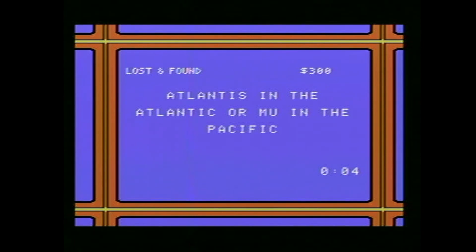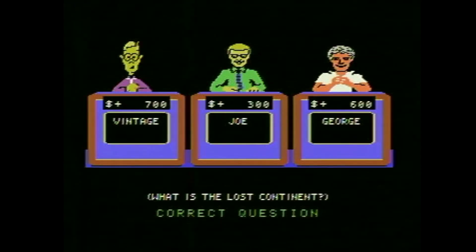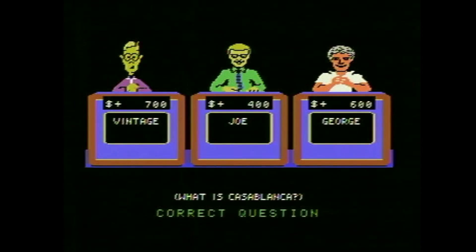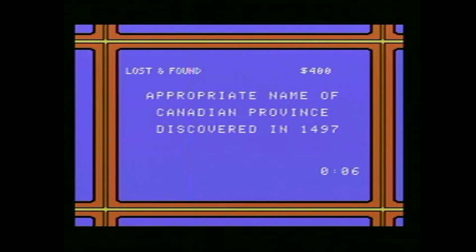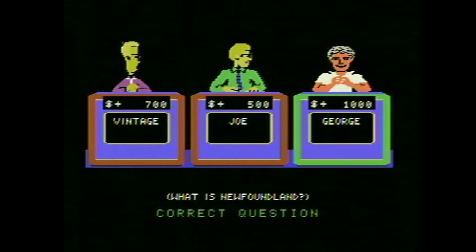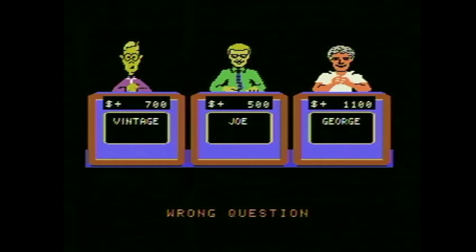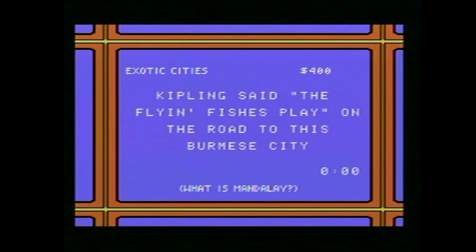Lost and found: Atlantis in the Atlantic or Mu in the Pacific — lost city? No, lost continent. Exotic cities: site of Churchill-Roosevelt 1943 conference and Bogart-Bergman 1942 tryst — Casablanca. Appropriate name of Canadian province discovered in 1497 — George is really pulling out the stops now. Kipling said the flying fishes play on this road, the road to this place — I don't know the answer. Mandalay.